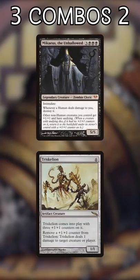Number one: Mikaeus the Unhallowed and Triskelion. Mikaeus gives Triskelion +1/+1 and Undying, so its controller can remove one counter to ping someone and remove the other two counters to kill Triskelion, bringing it back for infinite pings.